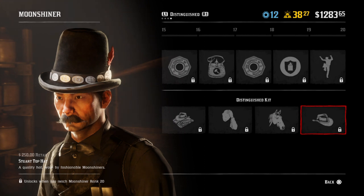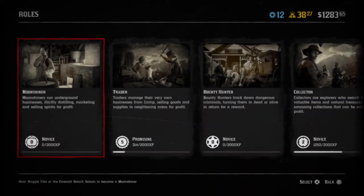The only way to unlock and get these started is by getting a Moonshine business. In my next video I will show you guys how to start a Moonshine business from beginning to end. The Moonshine business costs 25 gold, and that will get you set up.